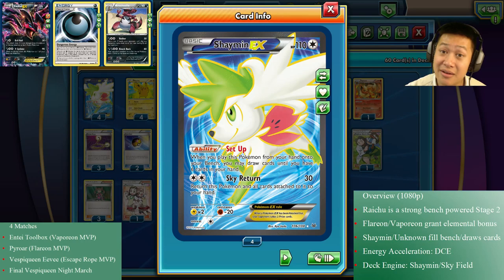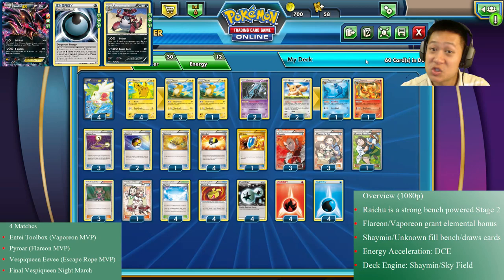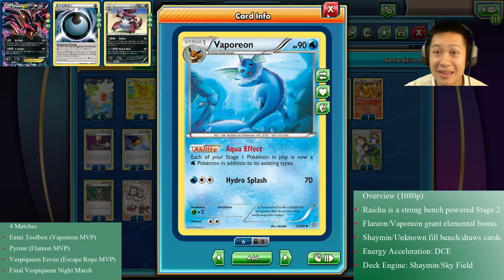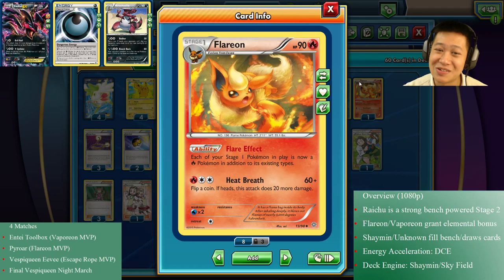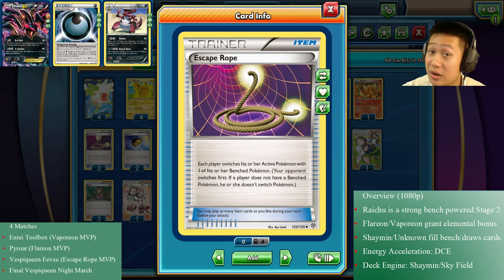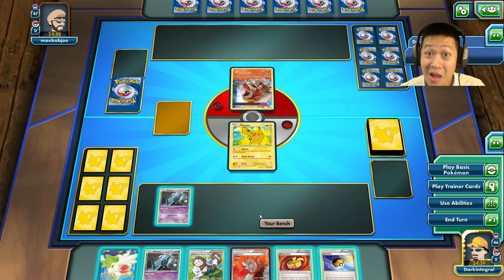Alright, I've covered the deck. Let me show you how it works — you can see four matches. First one we're starting off against an NTA deck. Then we'll see Flareon get some action because you're thinking 'this is a Raichu deck,' but these other cards work sometimes. Then the last two matches could involve Vespiquen — one where this card pulls through, and a great match where I trade evenly against a Night March Vespiquen deck. Let's get started!